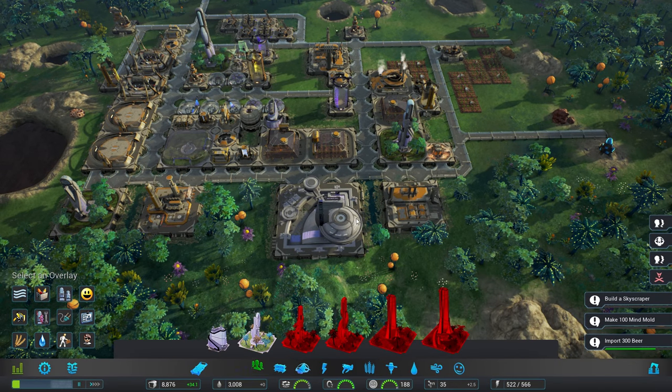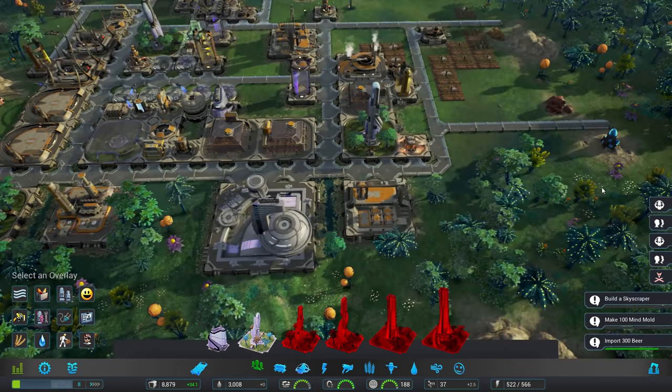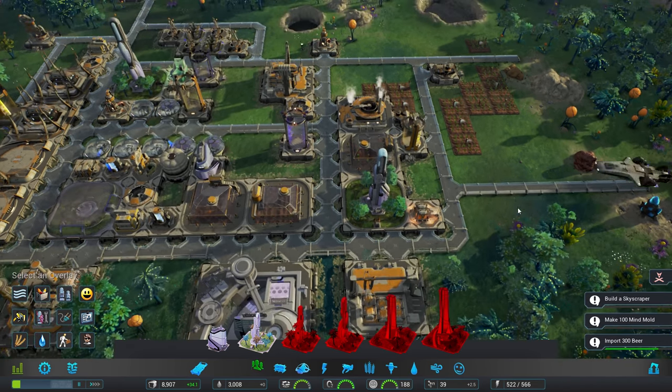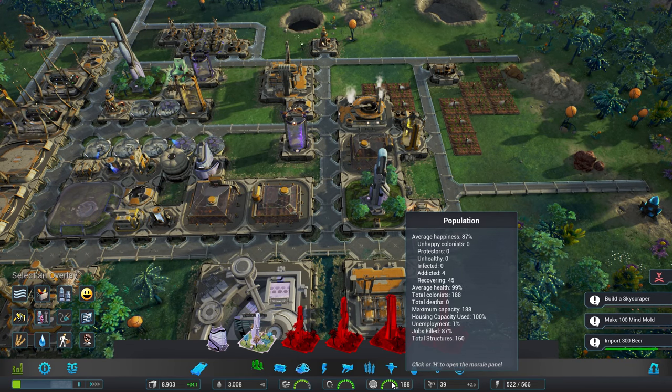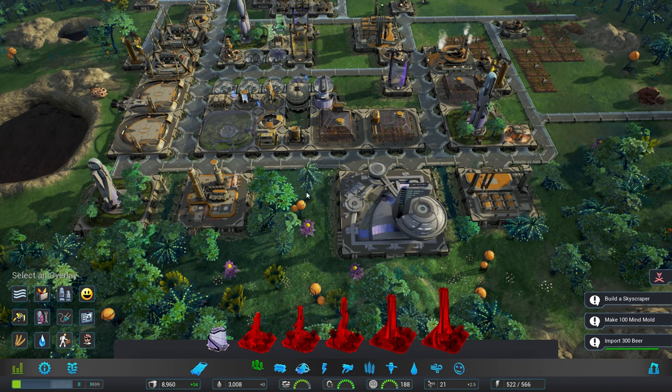We need to place a skyscraper — that is going to cost a ridiculous amount, so we're probably not going to do it for a little while. Let's get rid of these. How are we doing down there? We're at 100% capacity. Can I upgrade this at all? I can — so let's go with that then.